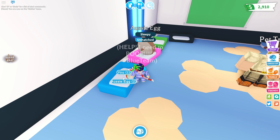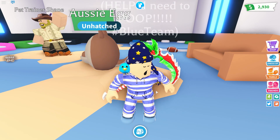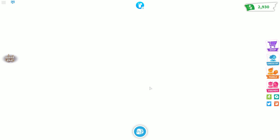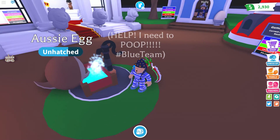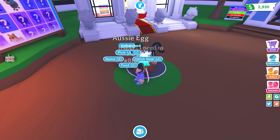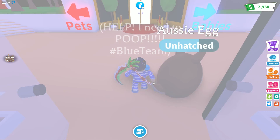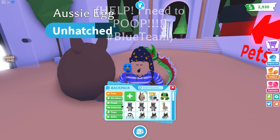Continuing with the theme of teleporting: it's also important to know the free teleports available to you. The Aussie egg button on the side will teleport you straight to the gumball machine. This also lets you fulfill your pet's water needs right there. When there isn't a new egg available, you can go into your pet section, click the 'get more' button, and this will teleport you to the nursery. There are other effective teleports you can use to get around faster as well.